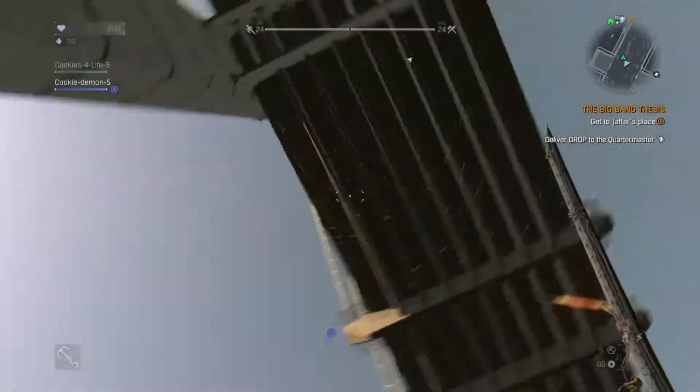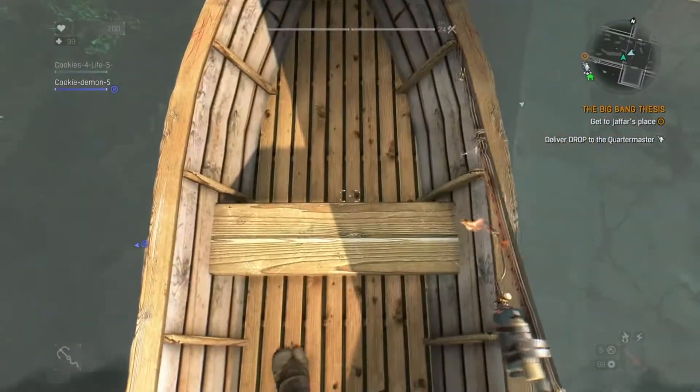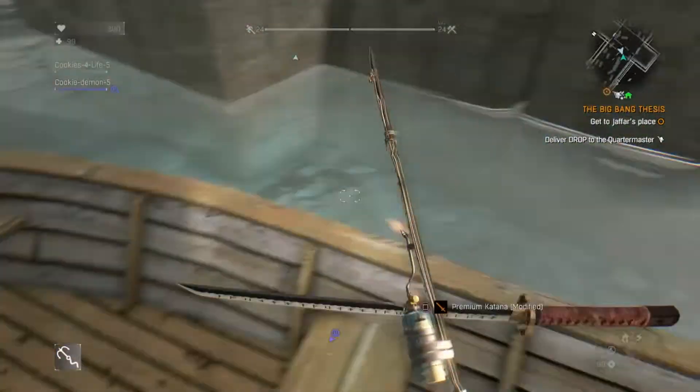Right here on the Infamy Bridge in the slums, literally all you gotta do is aim at this boat and grapple. And you can get many grappling hooks and katanas, whatever you need, just right here on the boat.